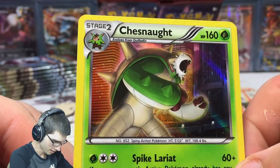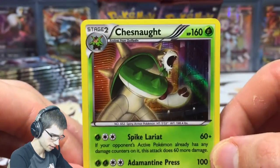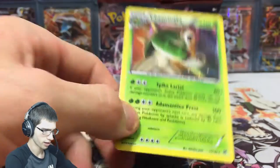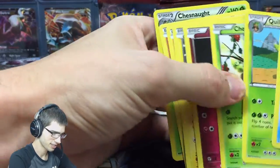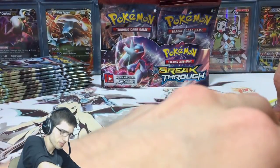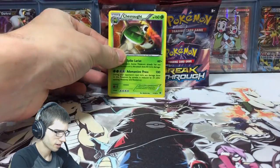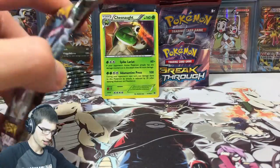Not going to lie, that Chesnaught holo looks pretty angry. This was the pre-release art for the pre-release card, except the only difference is it has the Breakthrough logo in the corner. So we got the entire evolution line in one pack — Chespin, Quilladin, and Chesnaught. That's crazy, that is crazy!